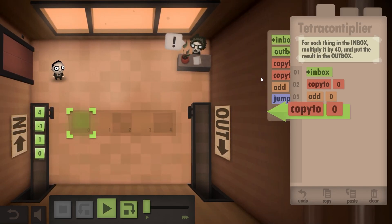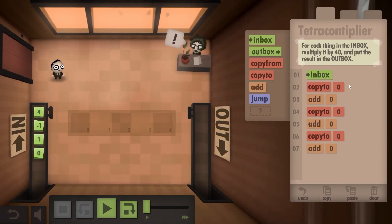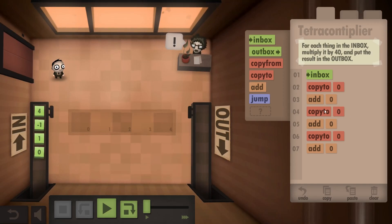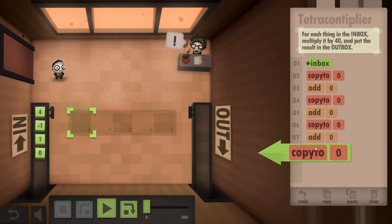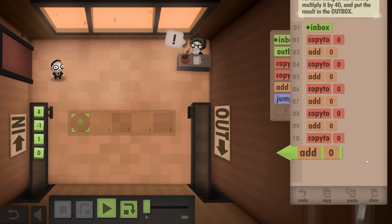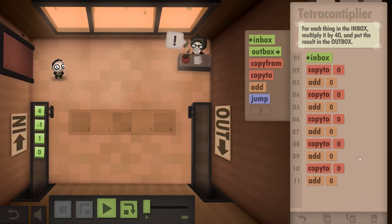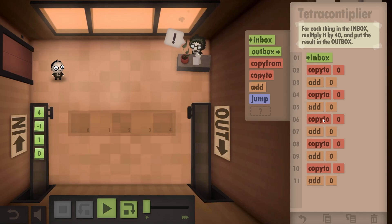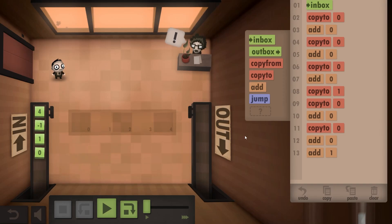Let's just do this a few more times. Copy, add. How many times do I need? So this is actually times 2, times 4, times 8. Then it's gonna be times 16, then times 32. And now I need times 8 again, and add it together. So this was times 2, 4, 8. Once I have the result of this, I think I should copy this to here and just keep going, then add that times 8 to it.